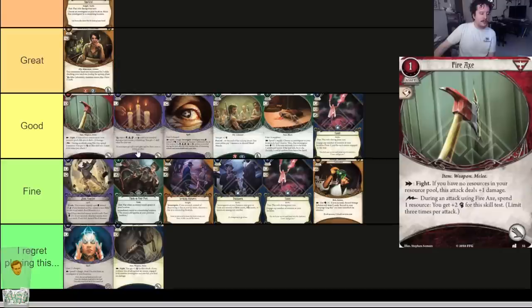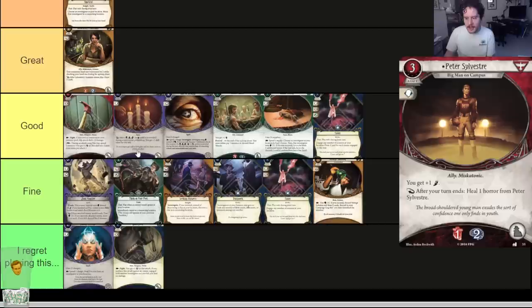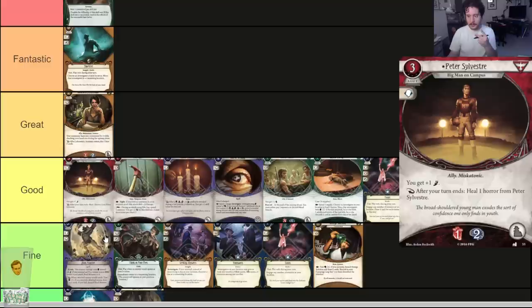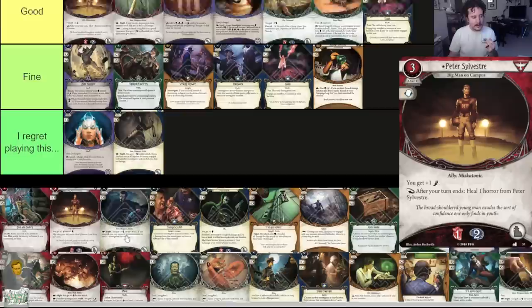Pete Sylvester base — three-cost ally. One damage, two horror. You get plus one foot. After your turn ends, heal one horror from Pete Sylvester. He's good, but not great, mostly because he's here to hold a spot for the upgraded version. Only having one horror to soak is less impactful because a lot of effects deal two horror. But the upgraded version is coming and it's going to be really nice.